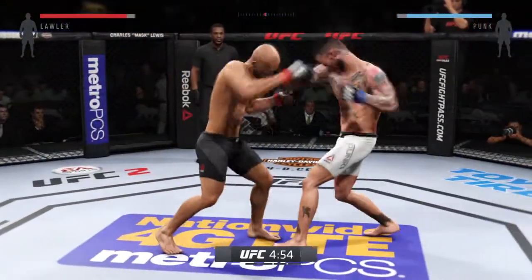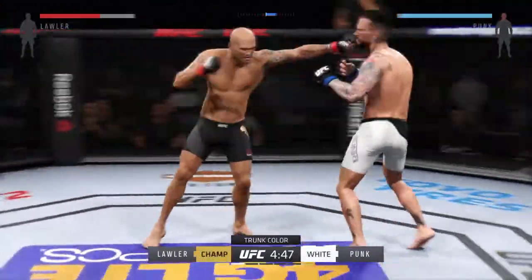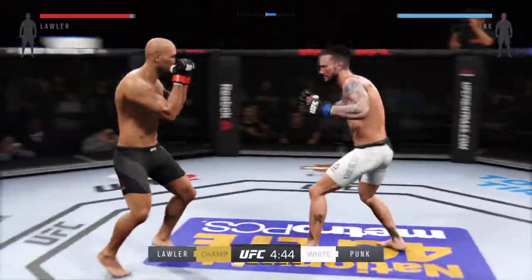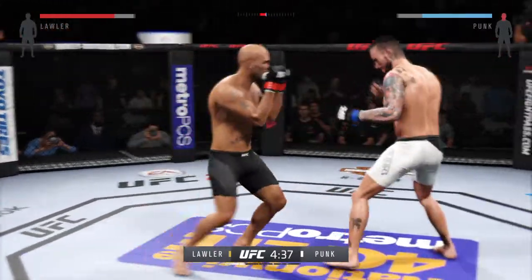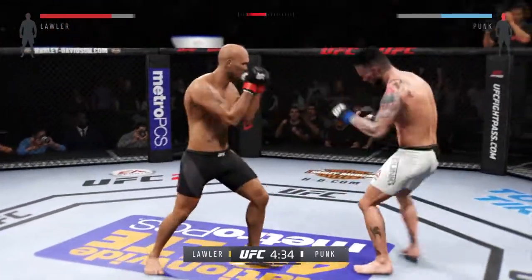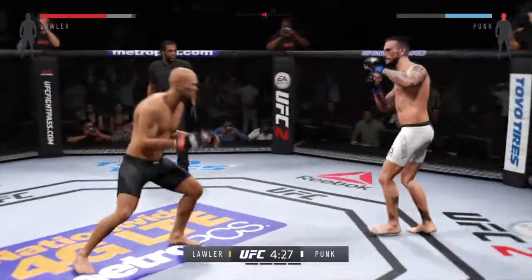Tonight's main event of the evening is scheduled for five five-minute rounds. Robbie Lawler is one of the scariest strikers in the division, and one of his best weapons are his elbow techniques. Keep an eye out for them in this fight. Oh, he caught him early.